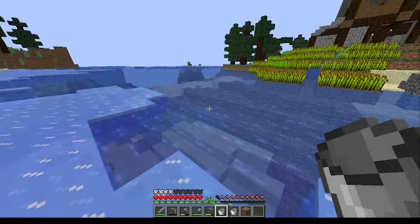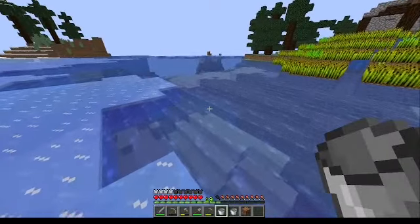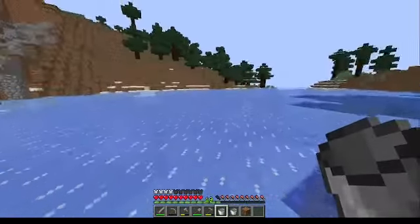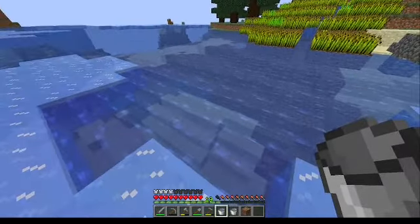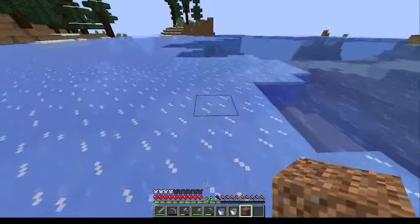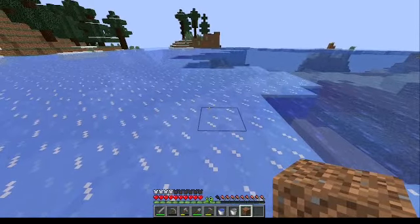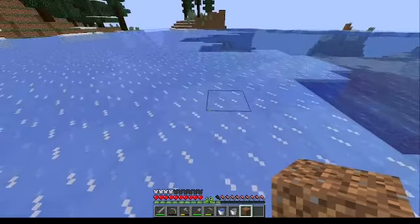So I went ahead and made a second bucket, because for this method, going back and forth with one bucket would be just painful. Basically this is how it works — you'll have a bucket of water, and you'll have lava. I'm going to say this is my lava bucket. It's clearly not, but hey, it works for the demonstration.